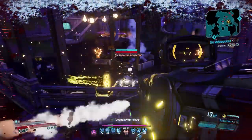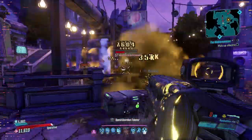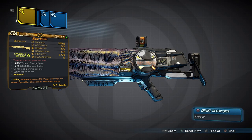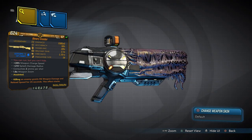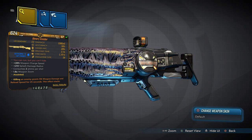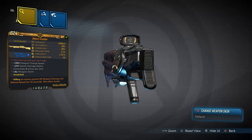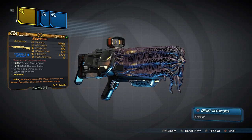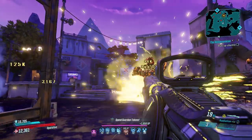Hey, what's going on people, it's SGZ here from the Spartan Game Zone. In this video I'll be going over the Insider, which for me so far is the best gun I've come across in Borderlands 3's second DLC, Love and Tentacles. I'd be surprised if anything trumps it. As you saw in the intro, this gun can really tear it up and I'll be explaining everything about it so you can understand why it is so good.